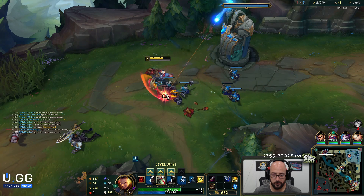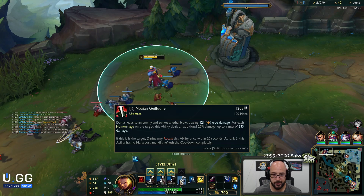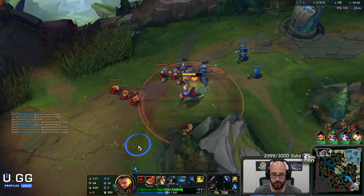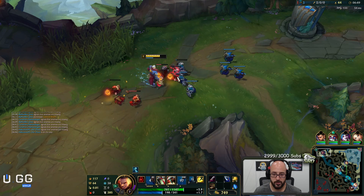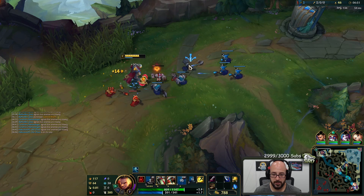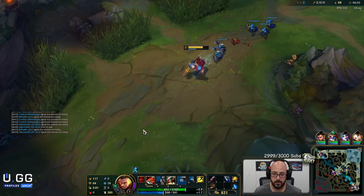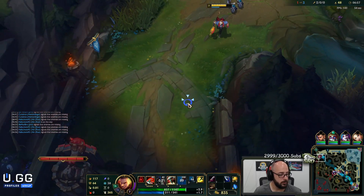Darius damage — you always seem to forget that your ult's a gap closer. Look at the distance here — that's essentially a gap closer. I'm dashing pretty damn far right there. So you can always step away, make it so they can't trade anymore, then go back in after. Ult auto, ult W — easy peasy.